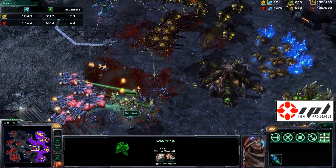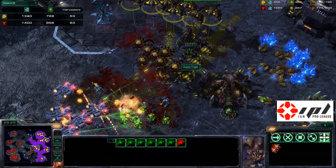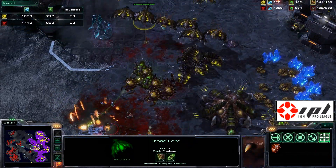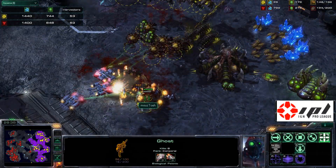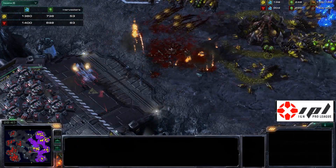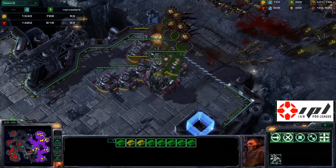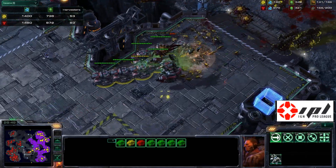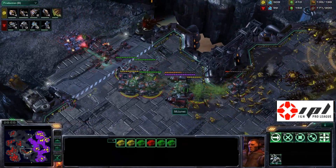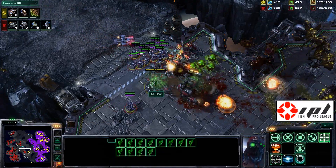Biggs hits all the fungals on the ghosts, but there are so many medevacs in the air keeping the ghosts and marines alive. The broodlords are all getting sniped to pieces, but Biggs may have enough broodlords to kill this army off — yes he will! Oh my god, this is such a close game. Now without marine support, the tanks have to unsiege and fall back. Yoda has to pull them out before the zerglings prevent the tanks from running away. If Yoda loses all his tanks, he'll have no backbone to fall back to.